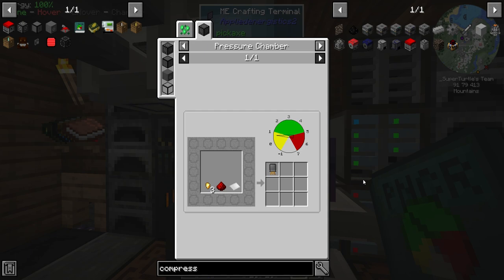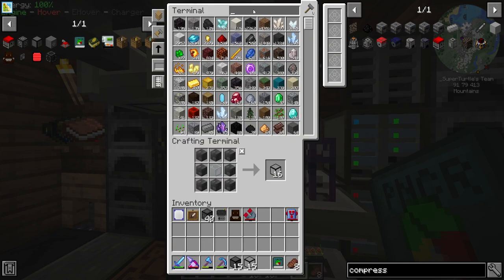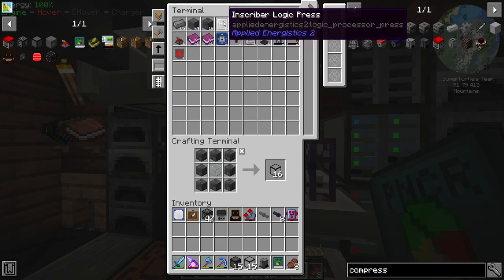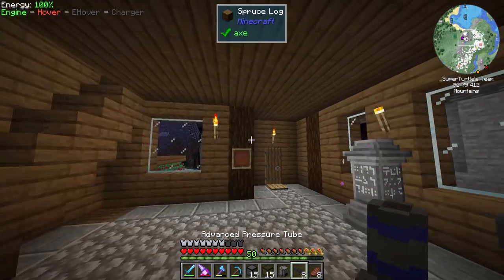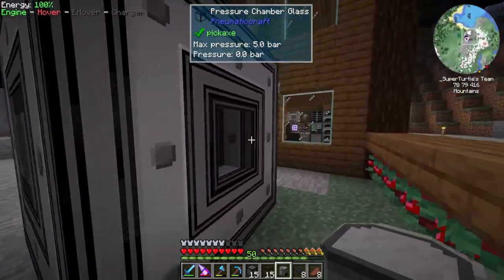That needs a lot of stuff. We need to generate a little bit of pressure first. Did I get a compressor when I was looting? I did! I've got one. We also have advanced pressure tubes — we're gonna be using those.